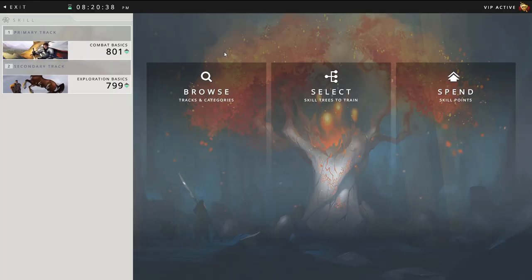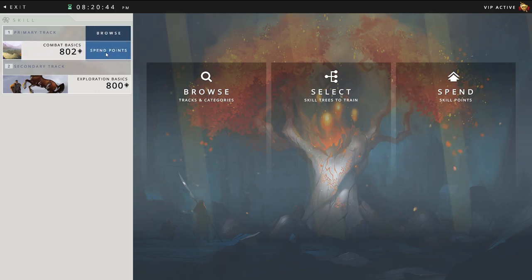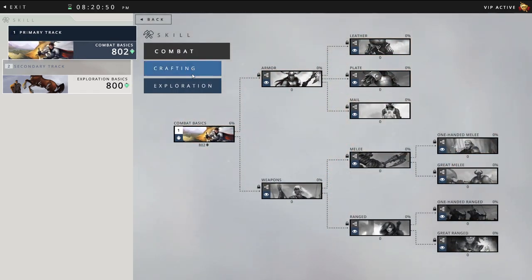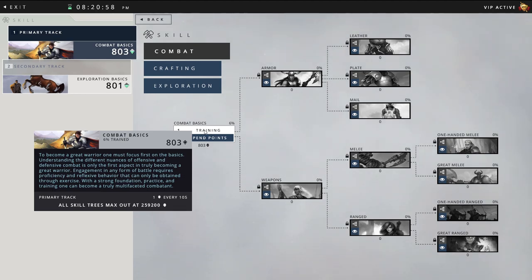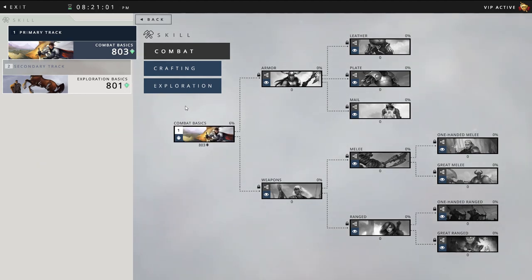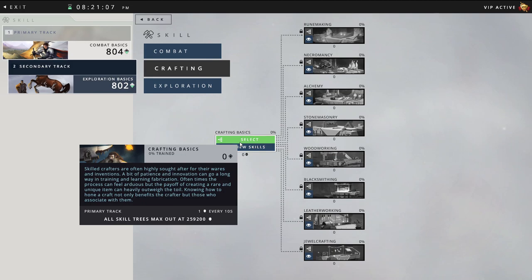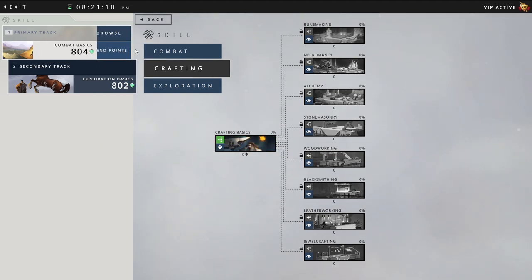Another tip is about skills in general — you really want to get your skills trained and started right away. You have three tracks to choose from: combat, crafting, and exploration. You want to choose two of these three to start with. You're getting pips — one every 10 seconds — and to choose or change a track you just click Browse, select the one you want, and make sure these are rolling as soon as you start.